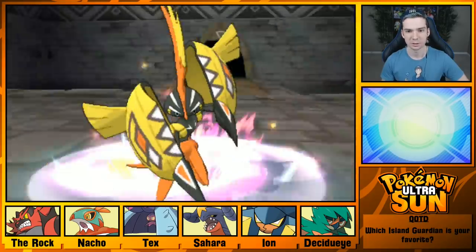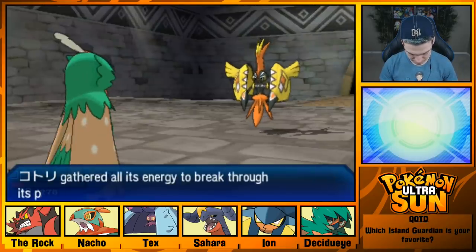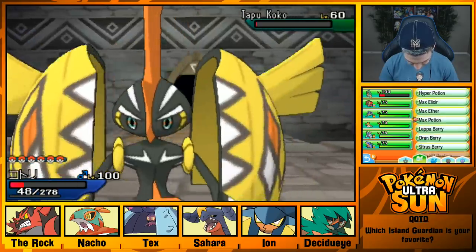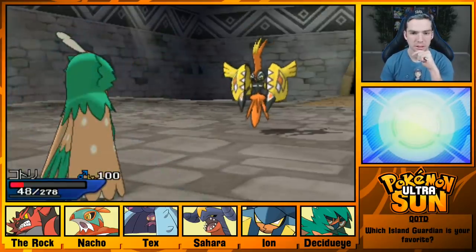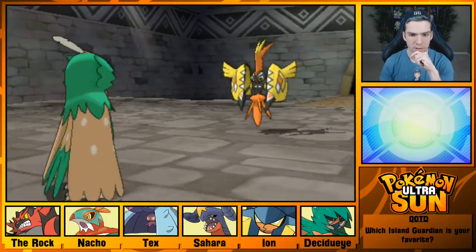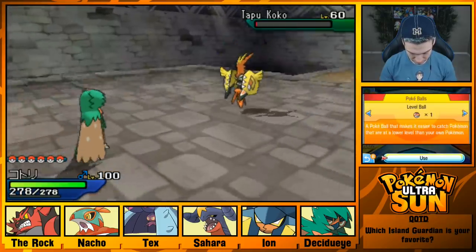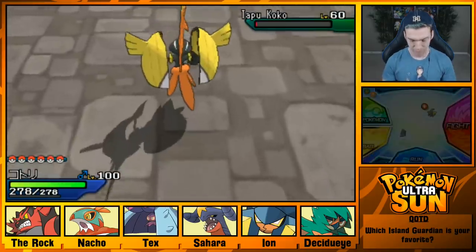Geez, what is it with this thing? We need to use a Max Potion. Affection is amazing! I think we're at the point where Timer Balls will work, so I'm going to throw those. I don't care if you are fast — feel free to make yourself as fast as you want, dude. That does not matter to me. I have a lot of Timer Balls.